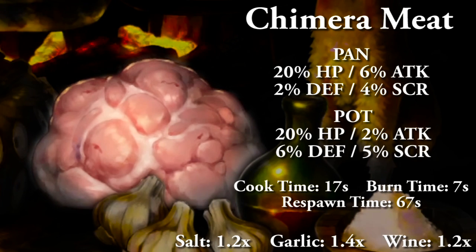The chimera meat — which looks like a ball of brain — replaces the ham. In a pan gives 20% HP, 6% attack, 2% defense, and 4% to score. In a pot it gives 20% HP, 2% attack, 6% defense, and 5% to score. Full cooking time 17 seconds, food burn time 7 seconds, and food respawn time 67 seconds. With spices: salt and wine are 1.2x, and garlic is 1.4x, capping out at 1.8.